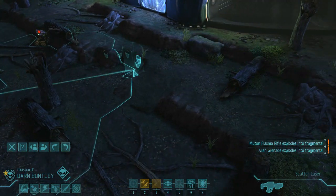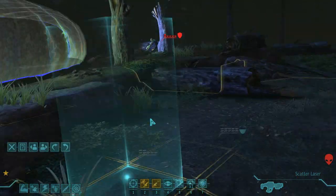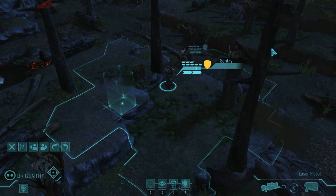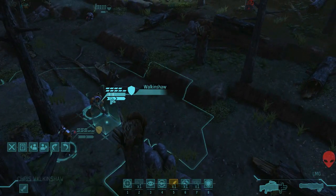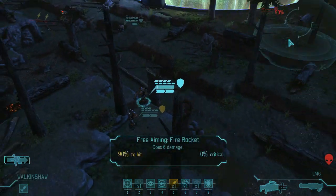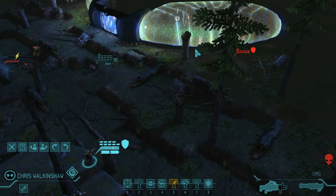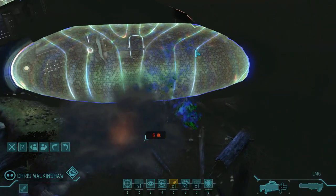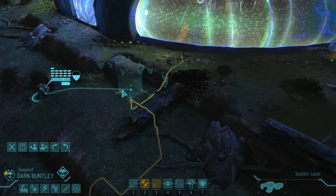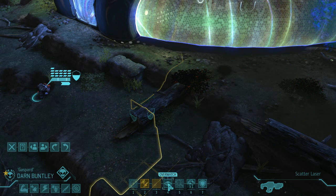Just move in and secure it. Good work. Now we just gotta deal with the Finmen problem. They're behind hard cover and out of grenade range. Out of that range as well, so there's a good rocket. But I'd rather not damage the — ah, go for it. That gets rid of some cover. Options are now slightly more limited. Could run gun up with Buntley. You need to move somewhere with actual cover, so you're moving up to there.